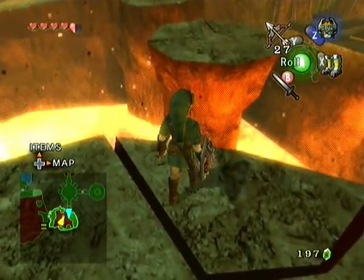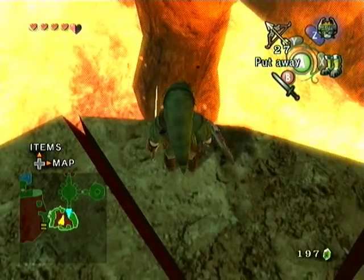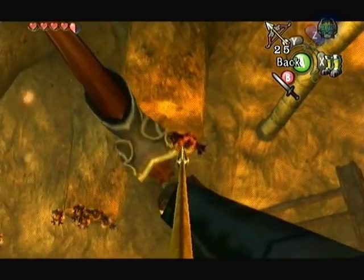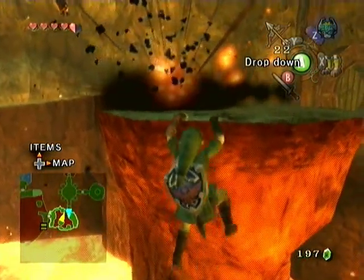Before jumping across blindly to this little platform, look up first. There's a bunch of slugs around. If you're trying to jump across, those things will knock you into the lava and you've got to start this room over, so pick them off with the arrows first. A lot of them will drop arrows for you.